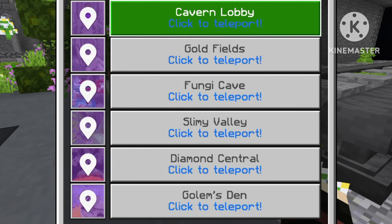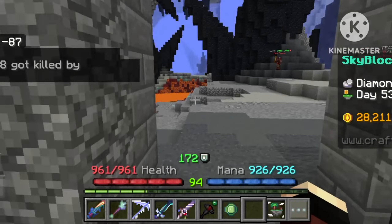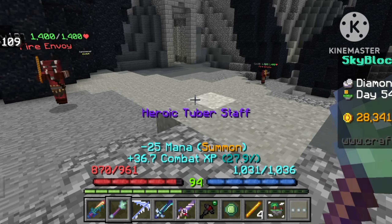The best location is diamond cave. Just kill the blazes there and you'll be able to complete your slayer efficiently. In the slayer cave, there are many other players grinding and if you go there you can't kill properly — it will consume more time and you'll want to quit. Diamond cave is the best place to complete your slayer.